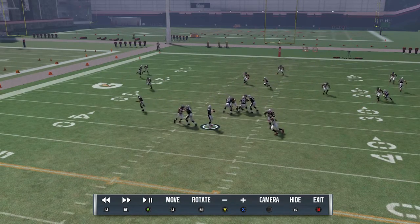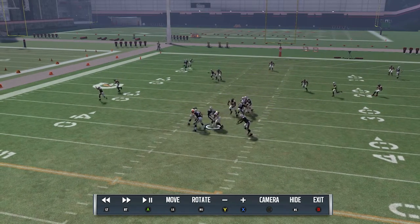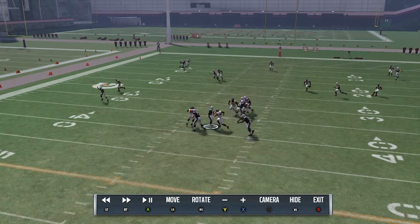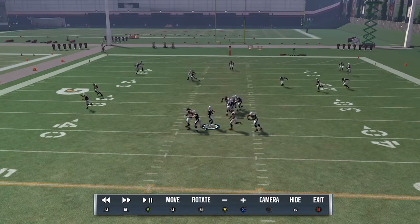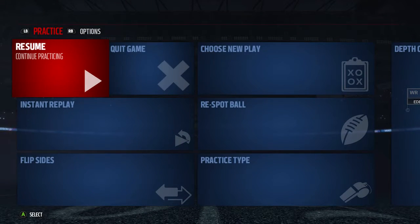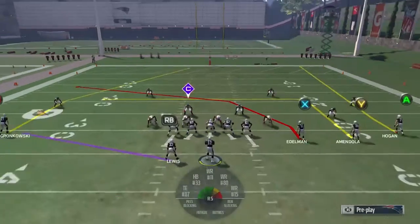If they're running Cover 3 Match all game, it's going to be very easy to beat them once you know the weakness. As you see, X is about to get open but you get sacked — everything else is covered. Cover 3 Match is a very pesky defense, one that personally gave me problems online until I really went into the lab and figured out how to beat it properly.